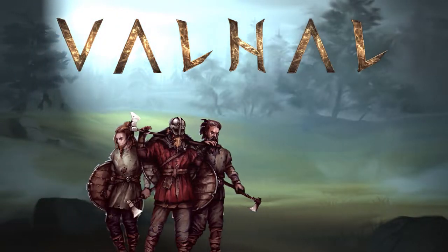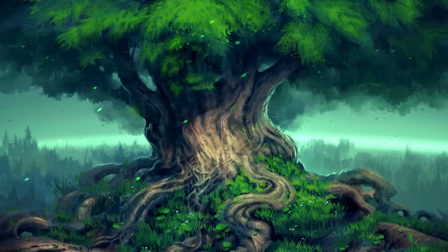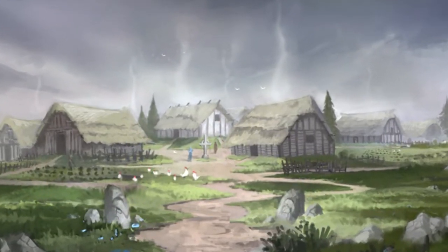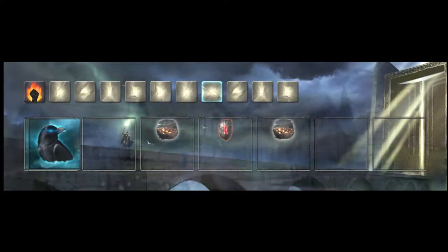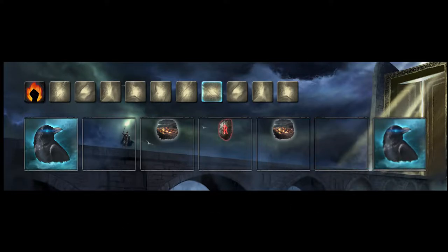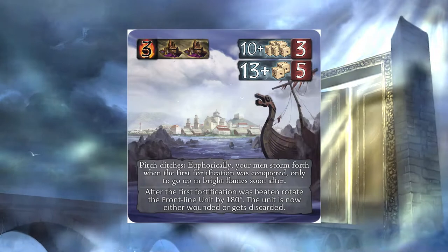Valhall is a strategic board game for two to four players, set at the dawn of the Viking era. You take part as Jarls of a settlement on the barren isles of Fjornheim. Your goal is to gain the favor of the gods by extending your settlements and trying to find other people's fortune overseas. And then take it.